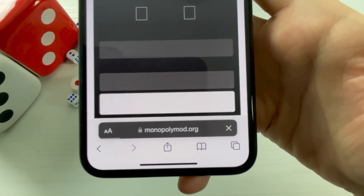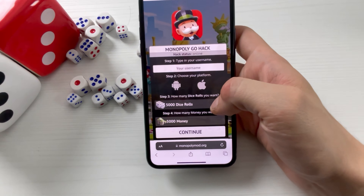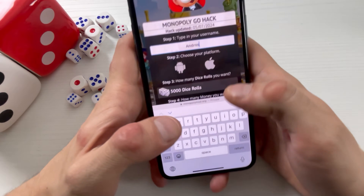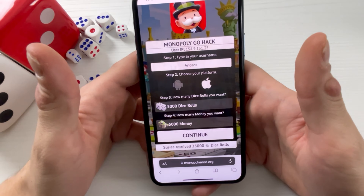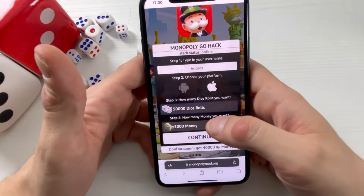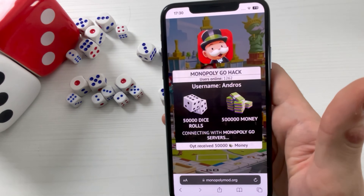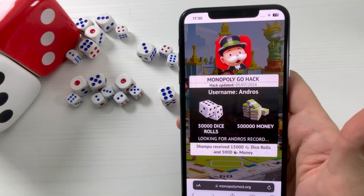You will need to type in this address right here. As you can see, this address will lead us to this website which will grant us the magic I told you about. Enter your username or ID, select the platform you're using, then select the amount of unlimited dice rolls and unlimited money you will be getting — completely free. Once you click Continue, it will check if we did all those parts I explained.